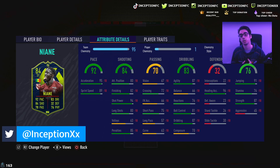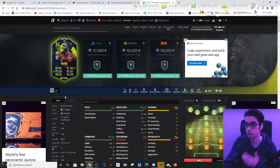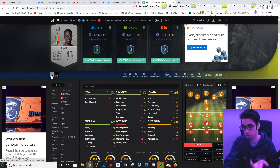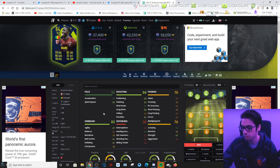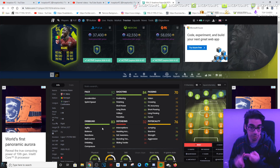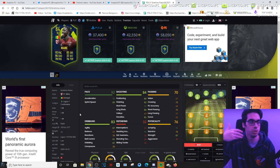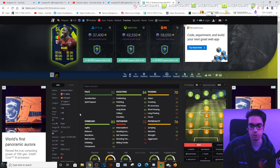In my opinion, I think EA should have done better with this card in regards to upgrades. He has gotten significant upgrades from his silver card to this, but just to make the card a little more usable, some things need to be adjusted. The balance being at around 78 with the composure at 80 probably would have made the card a little better, especially for how the game meta is when you play division rivals mostly.